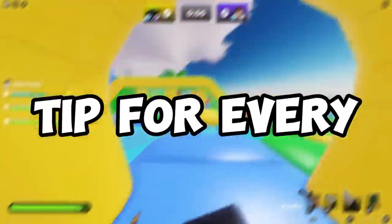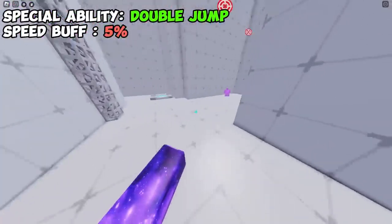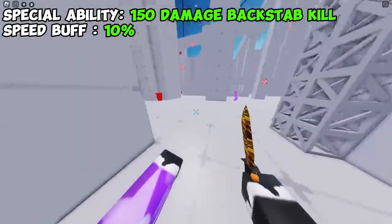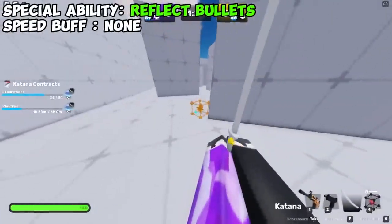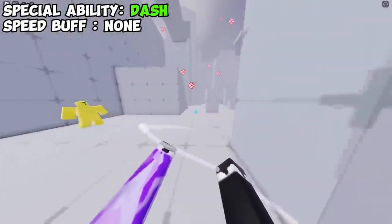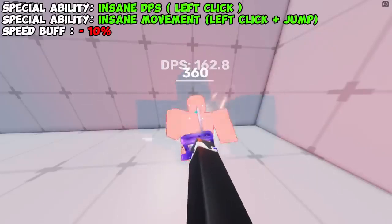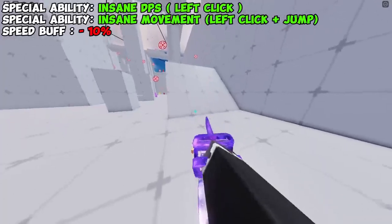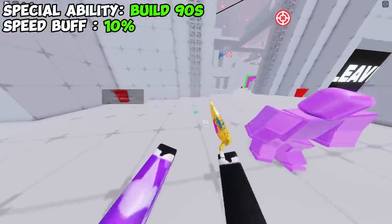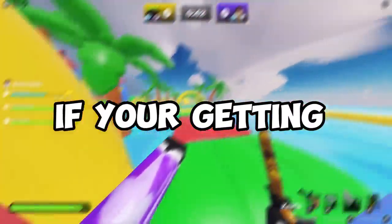For tip number 14, here are the special abilities for every melee in the game. Fists give a double jump and a 5% speed boost. Knife deals 150 damage or one-shots on a backstab, with a 10% speed boost. Katana reflects damage with zero speed boost. Scythe lets you dash, also zero speed boost. Chainsaw lets you mow people down at insane speed with a big speed boost, but gives a minus 10% speed penalty when the ability isn't active. Trowel lets you build and gives a 10% speed buff.